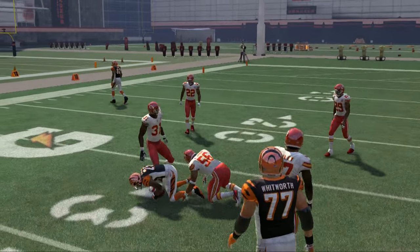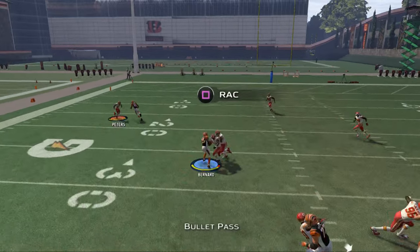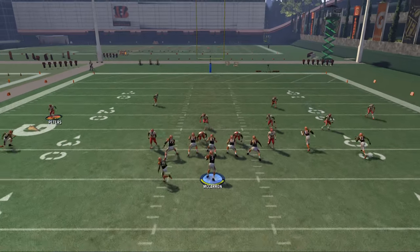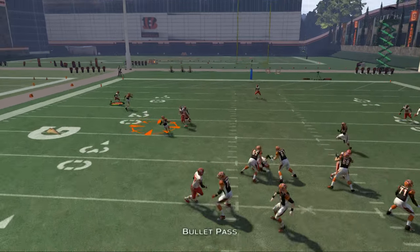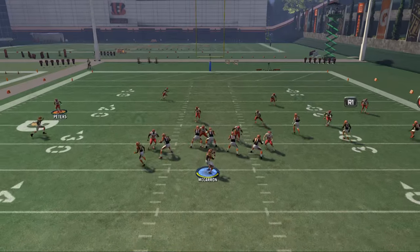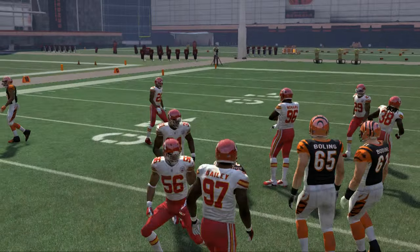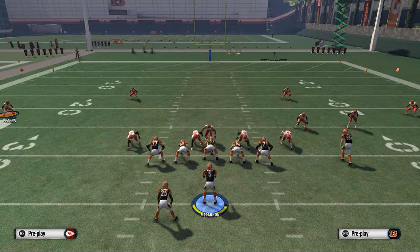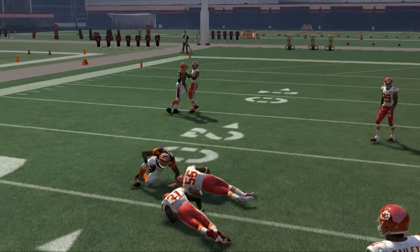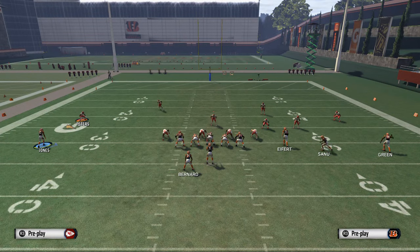One important thing when throwing this route quickly is making sure you're not throwing off your back foot — just plant your foot properly. Here's how: do not hold the left stick. If you hold the left stick in any direction — up, left, out, or any direction — it's going to throw off your back foot, giving you very bad throwing animations. What you should do is simply not hold the left stick when throwing the route to Bernard, and just bullet pass it. You'll get a nice five-yard gain.